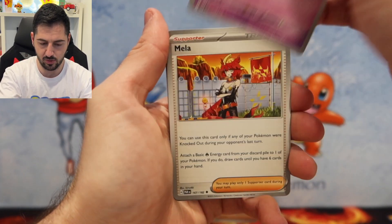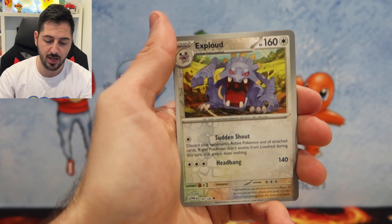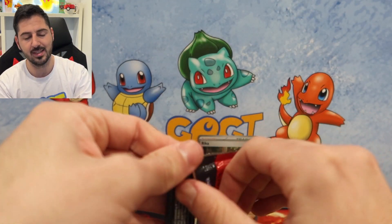Next pack: Zubat, Natu, Miltank, Minccino, Steelix, Pansage, Exploud, and a Grapploct. How about that for a name — Grapploct!